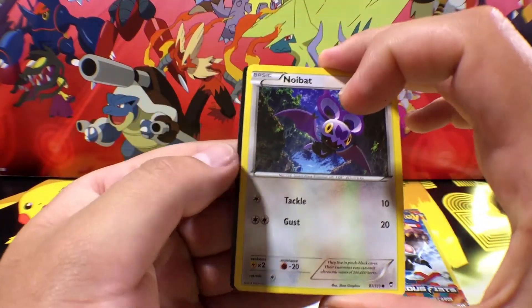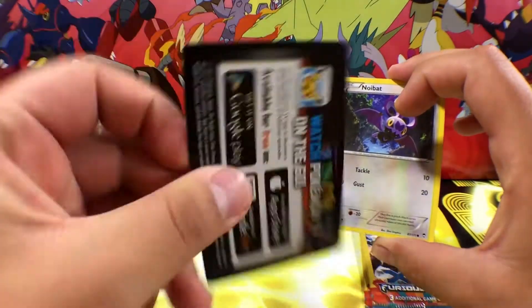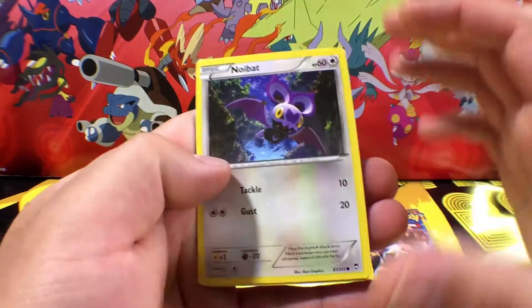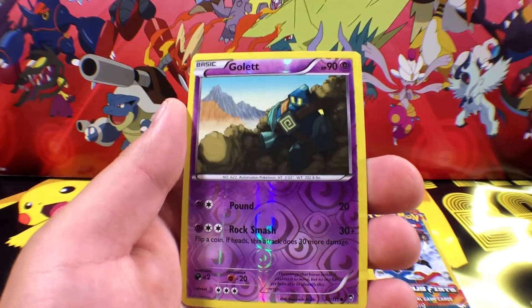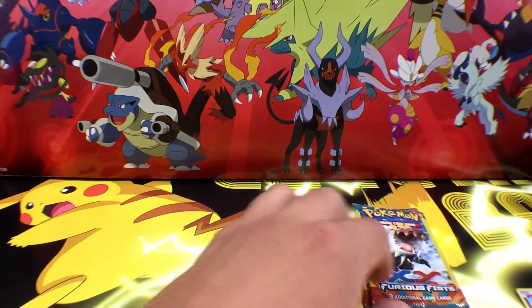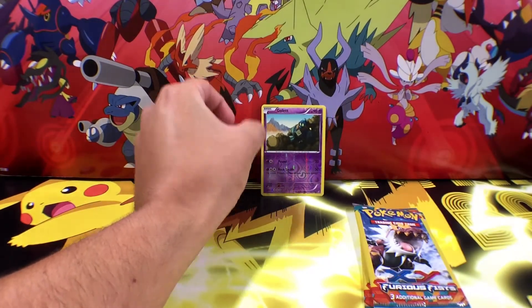Let's go ahead and see what we get out of this first pack. So here is just like a random card — not even a code card, just a random card saying a bunch of different stuff that we don't really need to know. We're gonna start out with a Noibat for the first one. We got a Reverse and the final card is going to be a Trainer card — Super Scoop Up. So nothing great out of there, but we did get this Reverse. I'm gonna throw the best out of each pack in the back.